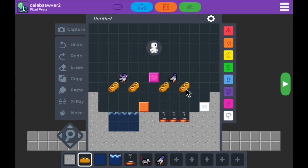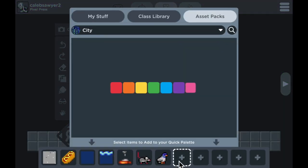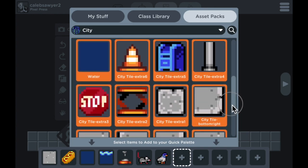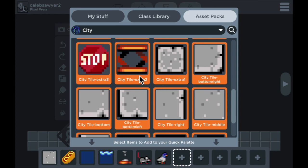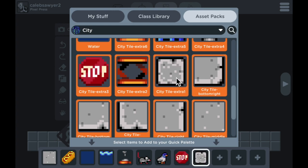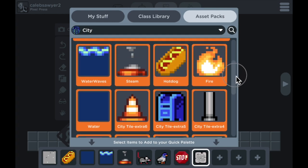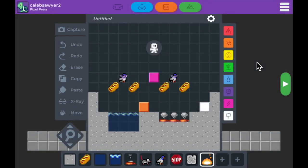Now I didn't pick anything for the heart, the action block, or my end flag, so we're gonna go back into the palette and look for some stuff to grab. It makes sense for an end flag to be a stop sign because that's where the game stops, so I'll grab that. For the action block, let's grab this little chunk of concrete. And for our power-up, our heart, let's use this fire because it looks kind of cool. I'm gonna grab this concrete block and turn the action block into that, the stop sign for the end flag, and this little flame up top for the heart.